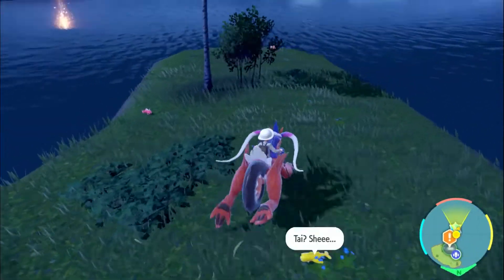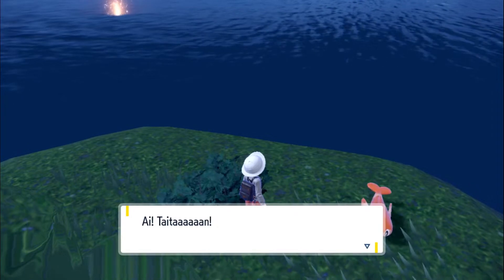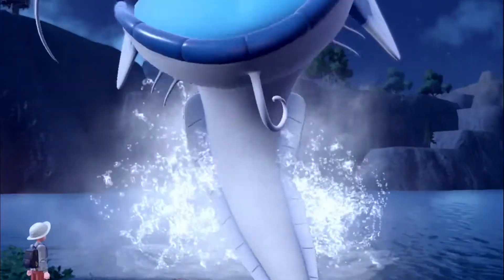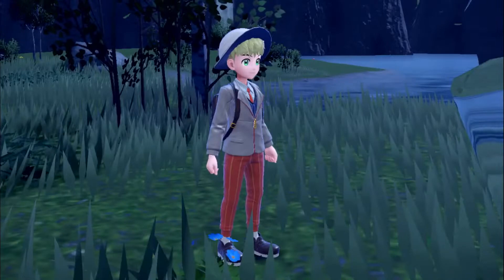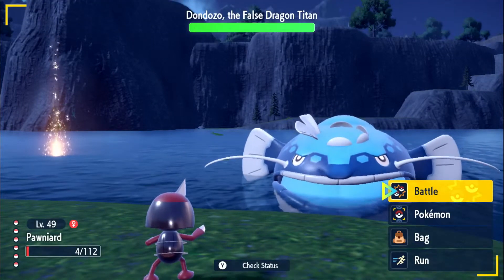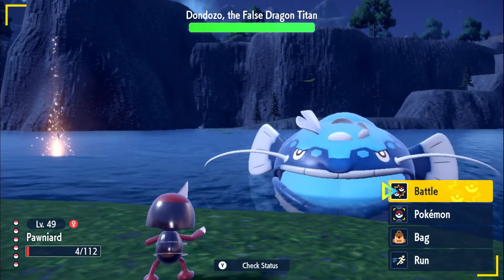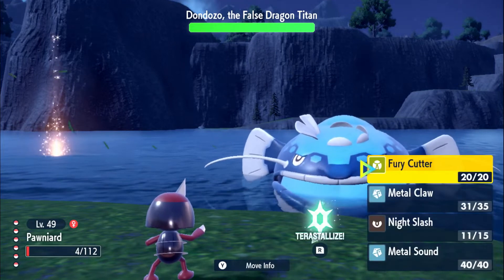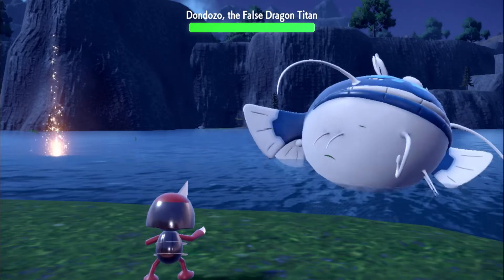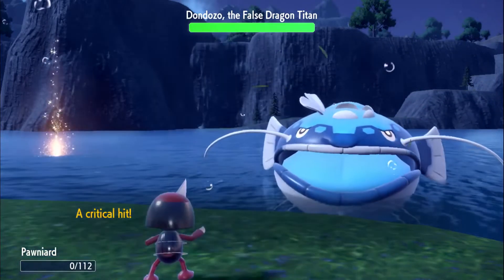So what's going on here? Is it maybe this one over here? Titan - this one says Titan. So you have to talk to a certain Tatsugiri, okay. Alright, here's the Dondonzo! Let's get this fight going, and we're gonna go straight for Metal Sound, so we can at least debuff it for now. Special defense went down. He's gonna defeat us - it's fine, I'm alright with that.